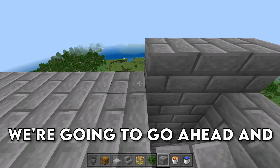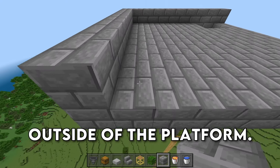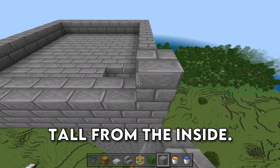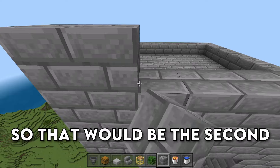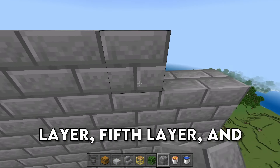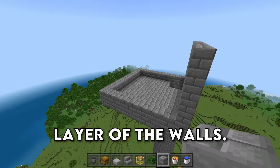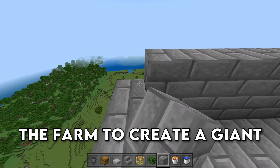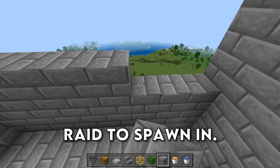We're going to go ahead and add some walls now, so place down some blocks around the outside of the platform. This wall is going to be six blocks tall from the inside — second layer, third layer, fourth layer, fifth layer, and then finally the sixth layer of the walls. So we want to add these layers all the way around the farm to create a giant enclosure for the raid to spawn in.